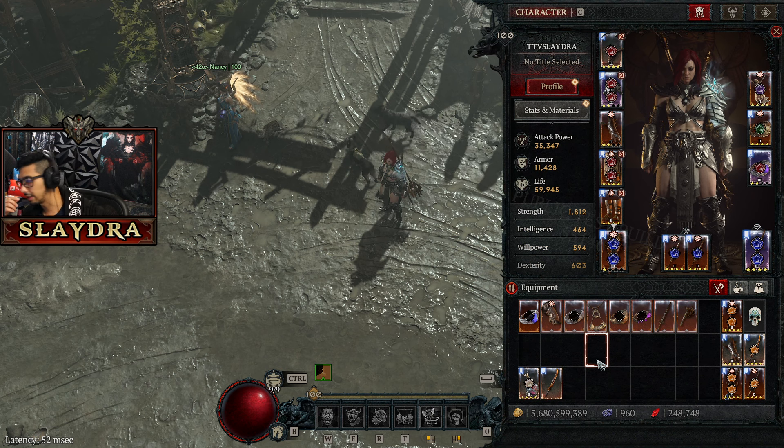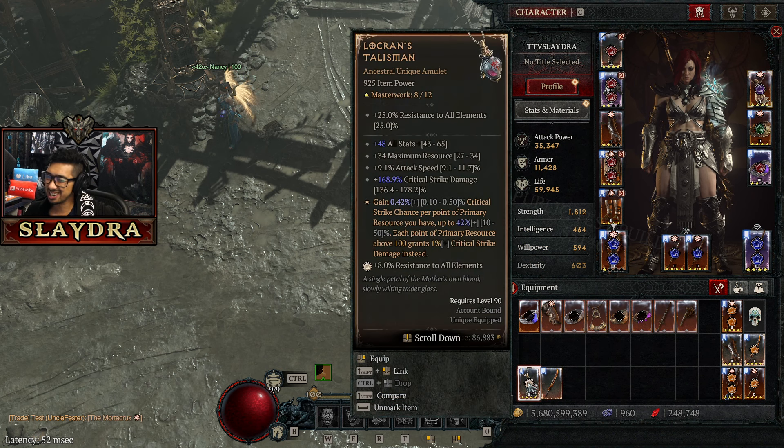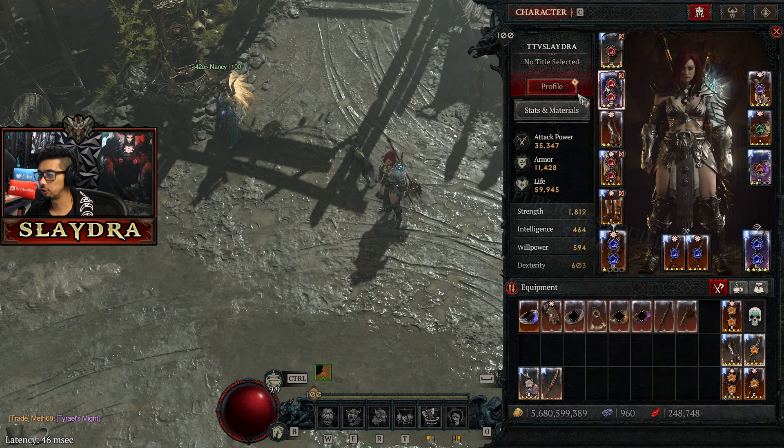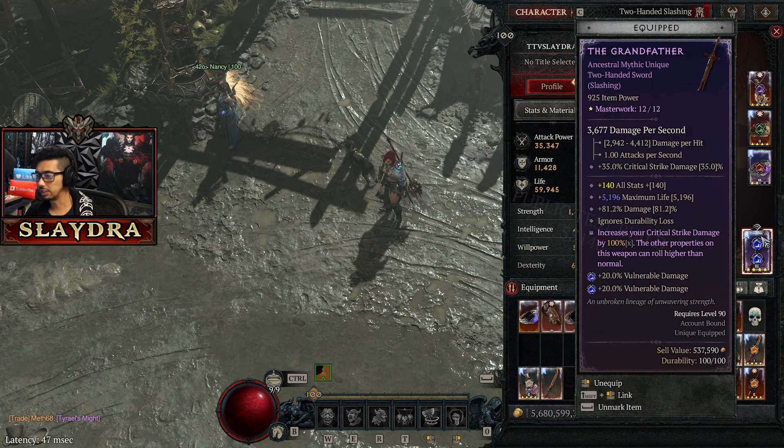You could swap certain items and get crazy amounts of crit, and I think it could be worth it. We'll have to test out the breakpoints for Attack Speed and whether Attack Speed spawns in more tornadoes because you're whirlwinding faster. I'm not sure if it actually changes the animation, but that is another buff. As far as nerfs go, this build is going to be dominating.